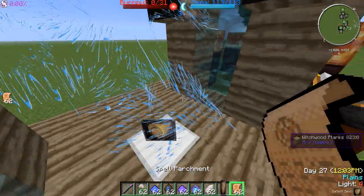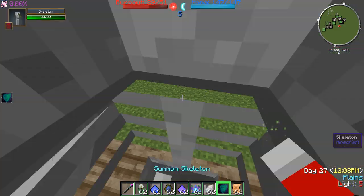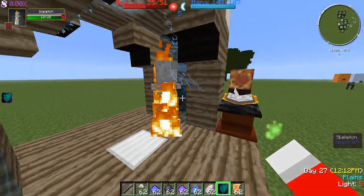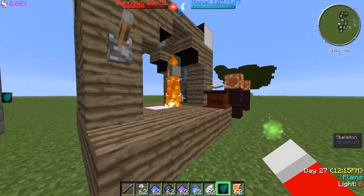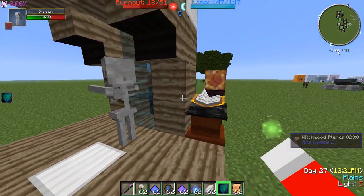And now our spell parchment. There we go. So now we're just going to summon a skeleton into broad daylight. And he'll actually start burning. But that's okay, we don't really care. He's just a minion we don't really care about.